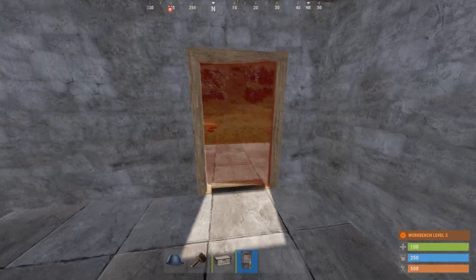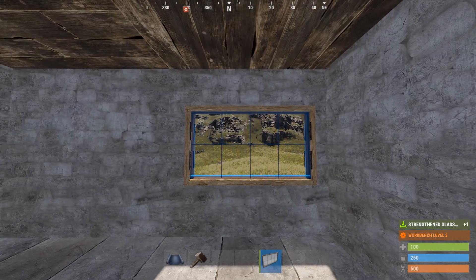If you blow up a door, you won't be able to replace it straight away. But if you blow up a window, you can instantly replace it.